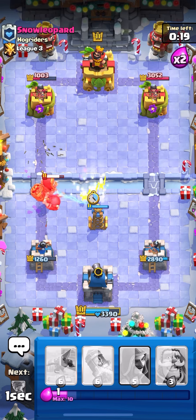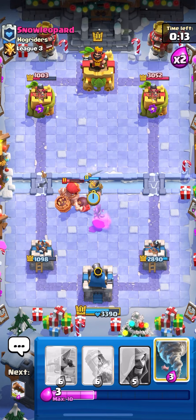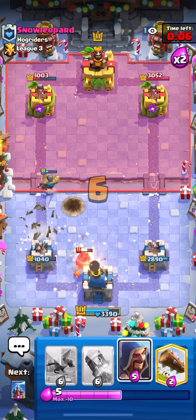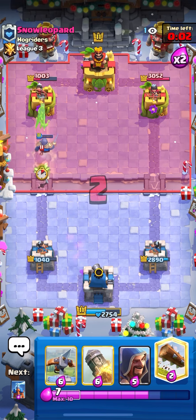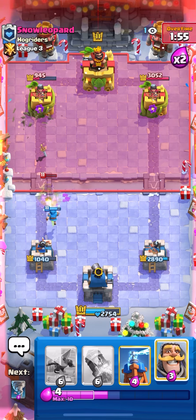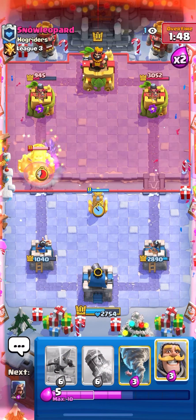He's probably gonna Hog. Yeah. So we'll go for a Knight on top of the Queen, and then Tornado the Hog Rider to the King Tower. I'm just gonna go low Log — Queen's probably gonna get a little bit of damage, but it is what it is. Skeletons to help clean up the Giant Skelly, and then he's probably gonna go Hog again. Yeah, there it is. We do have Tornado back in cycle, and I'm just not activating the King Tower so my Tower doesn't die.